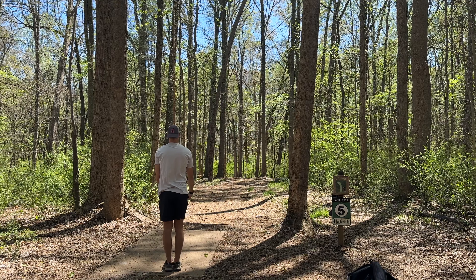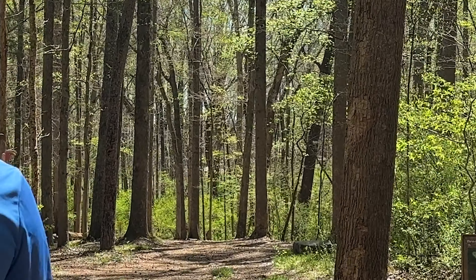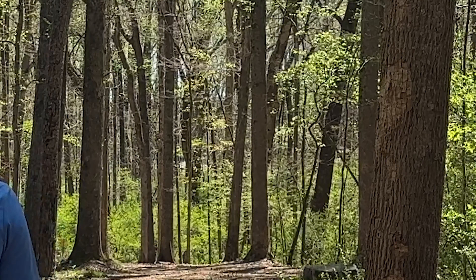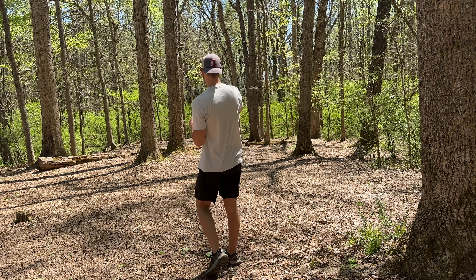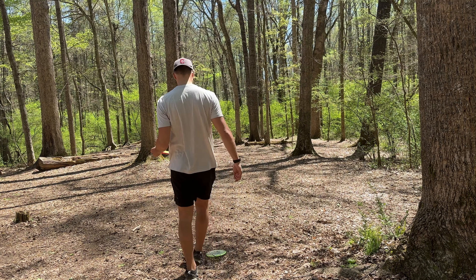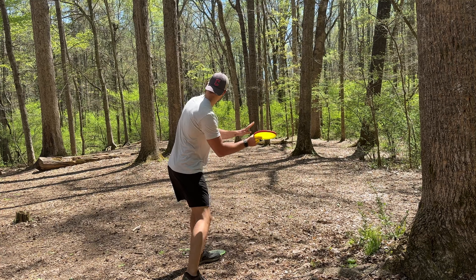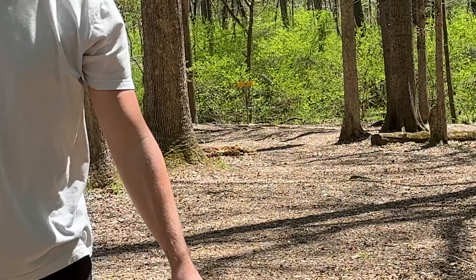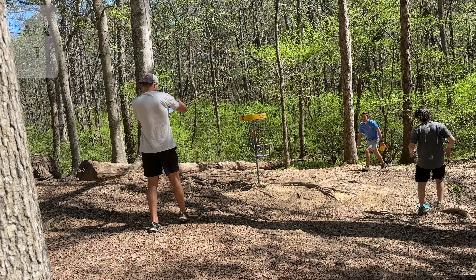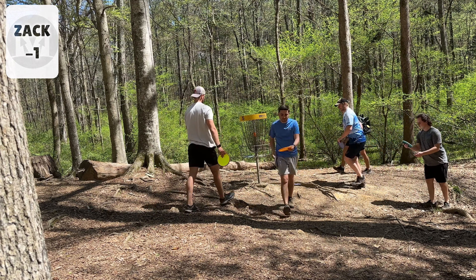Very nice to hit that and move on to hole five, which is also a backhand hole. You can throw a forehand here if you have something that'll ride left, but I throw a Lizado. I probably should have thrown something like a Quake — not as stable as a Hex — and I just went dead straight, hit a tree, and went down. I take my Proxy and have to pitch up to secure my par. Really nice approach shot there and I have a stress-free par.